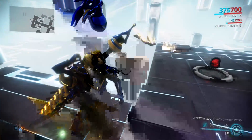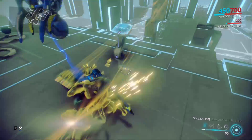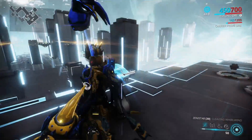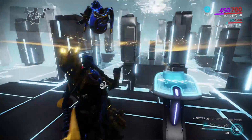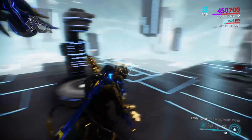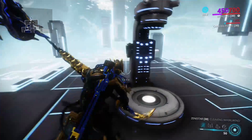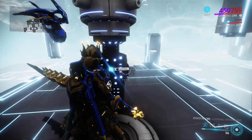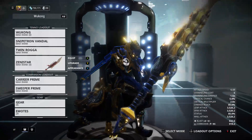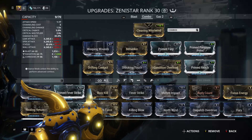When I want to cordon off something, you heavy strike with the Zenistar and it throws up this disc — it's affected by range so the more range the better. With blast on there enemies can't get past it, and it lasts about 45 seconds. It has a lot of utility to the Zenistar.